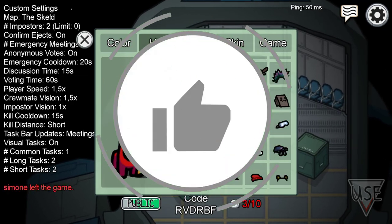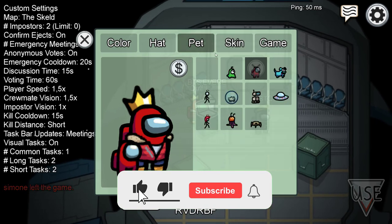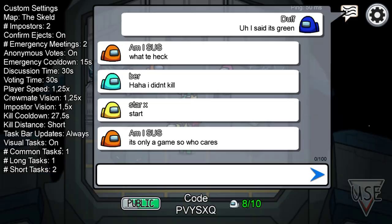Drop a like in the next five seconds — I'm gifting you a free Among Us DLC. All you gotta do is subscribe, like, comment, and share with your friends to increase your chance of winning. Good luck!